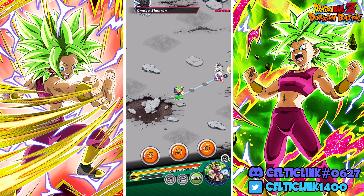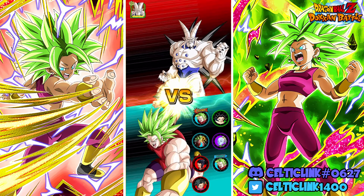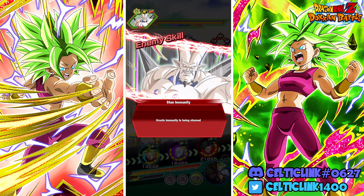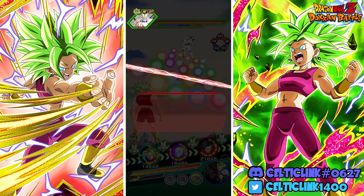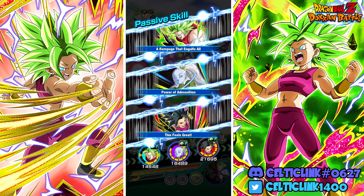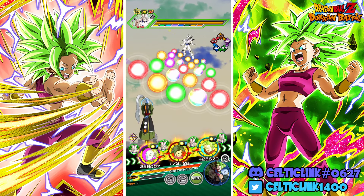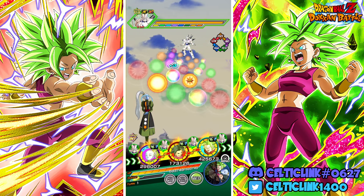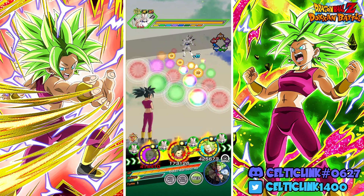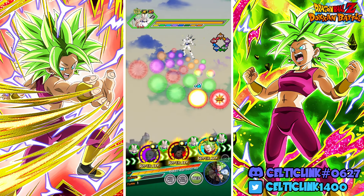Hey everybody, CelticLink here, we're back for another Dokkan Battle video. Today we are taking down Omega Shenron with the newly EZA'd Kefla. This is definitely one of her harder stages, and not because she's necessarily bad for it — it's literally just this first phase where you can't dodge, and many of the units that make Kefla's team work on Kale's 200% lead require dodge.